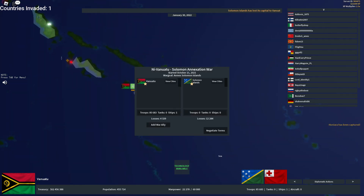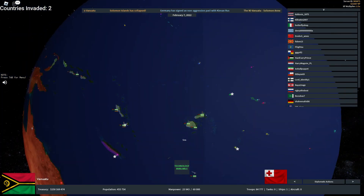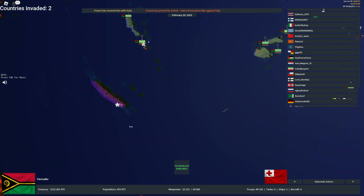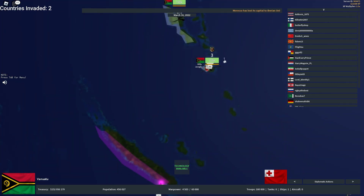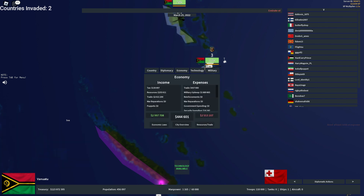We just took our second country — two countries so far, which is pretty good for an island nation. I also have an idea: I'm thinking I'll get some submarines to annoy them a bit. I'll get one for now and might get another later.